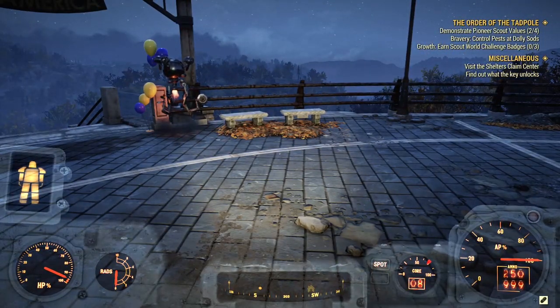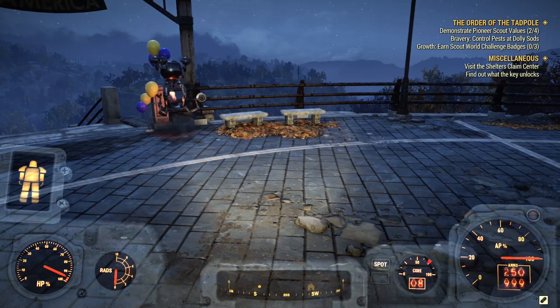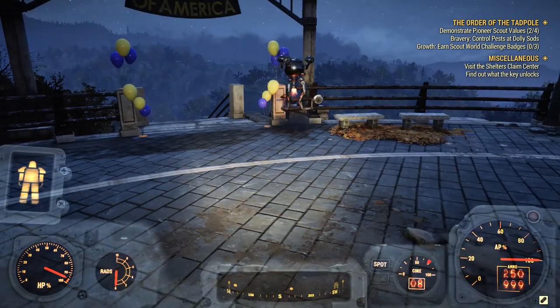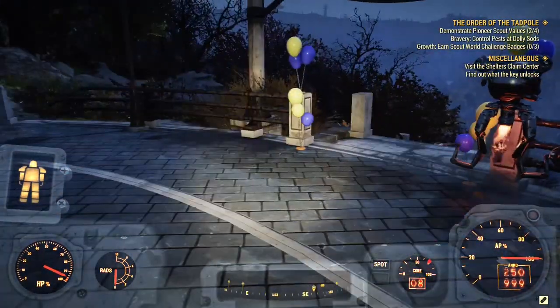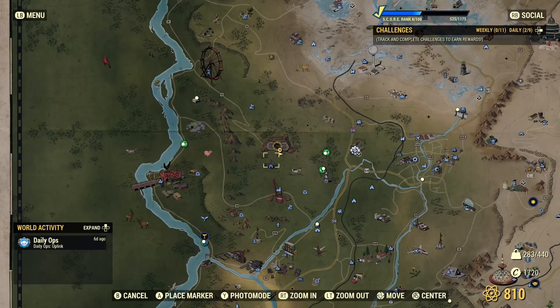I'm going to go over some locations from the highest chance of getting a legendary — the best and easiest ones — all the way down to low legendary drop locations. Keep in mind this guide is not recommended for low level players. The first location, which is in my opinion the best way of farming legendaries, is the Transmission Station 180 U03.